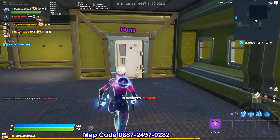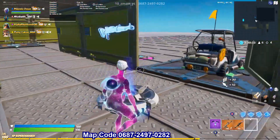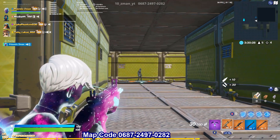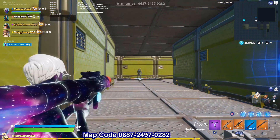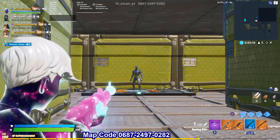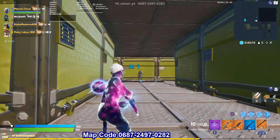Let's move on to the Galaxy Scout wrap. Here's what it looks like with ADS on the skin — really good. With the Scar, this is a really good wrap. Also showing it with an RPG, a sniper, and a shotgun.